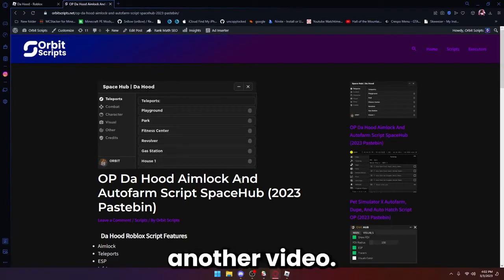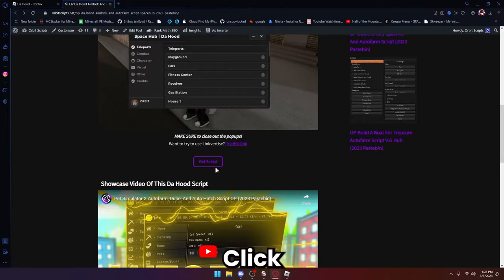Hey guys, welcome back to another video. Today I'm going to be showcasing this Hood script — it has aimlock and a ton of other features. The first thing: go to the description, scroll down, and click the purple 'Get Script' button.